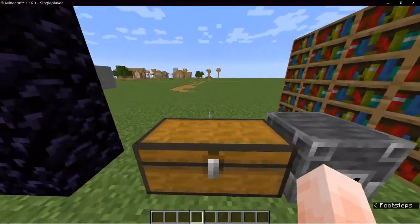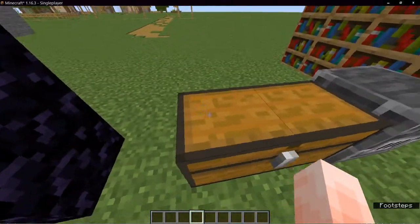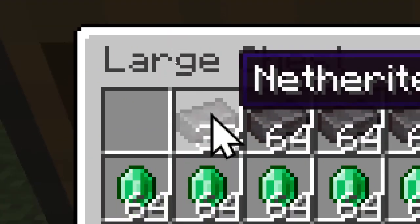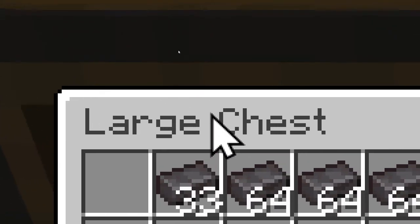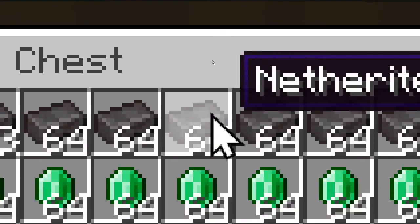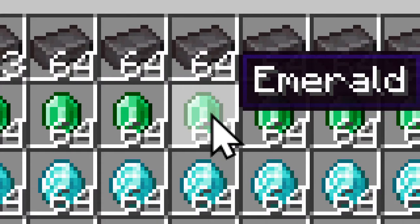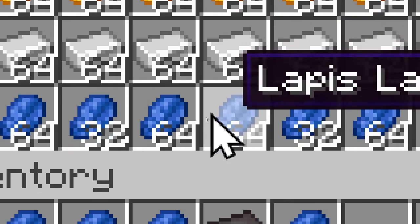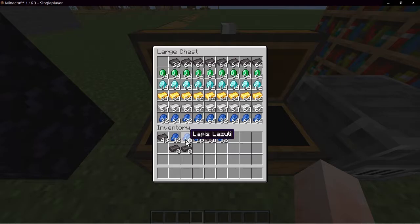The next feature is reading the item you have on your hotbar. Hover over the item and it reads the amount and the name: 64 netherite ingot, 64 emerald, 64 diamond, 64 gold ingot, 64 lapis, 16 lapis, 8 netherite ingot, 64 lapis lazuli.